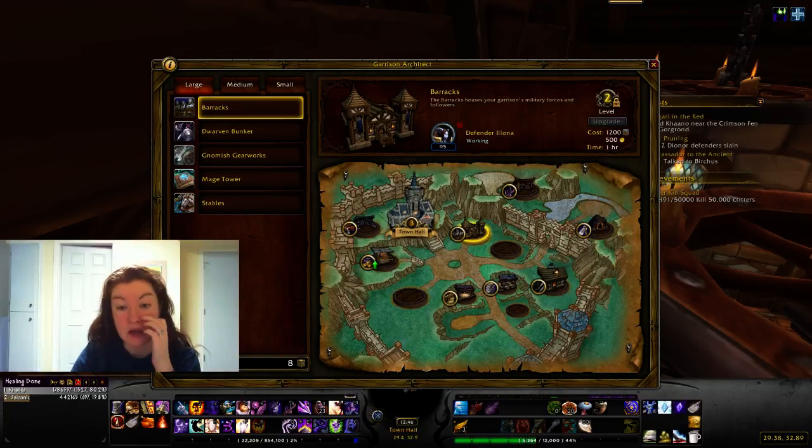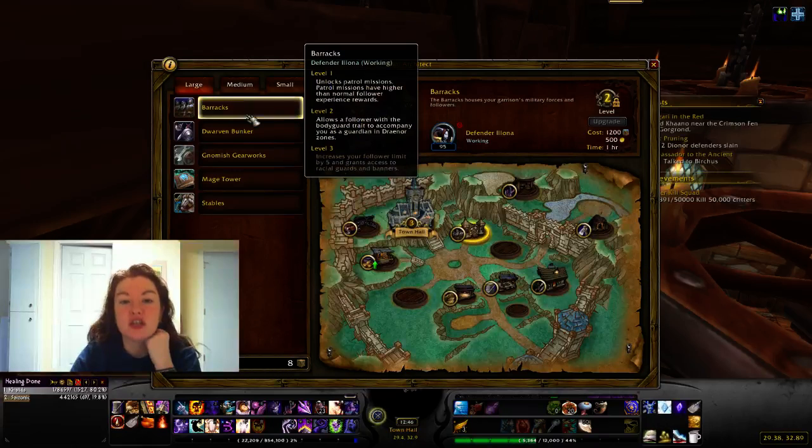At level one, buildings are pretty basic. Barracks essentially lets you do patrol missions. Level two adds a bodyguard follower that will help you fight.